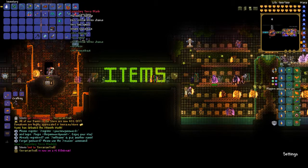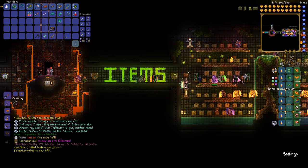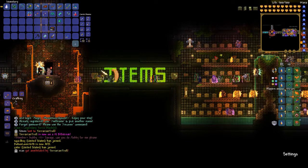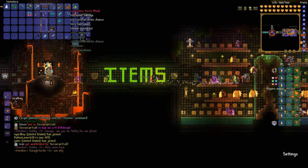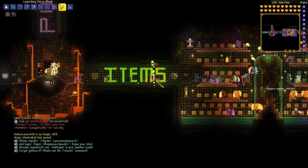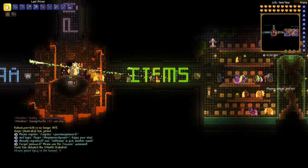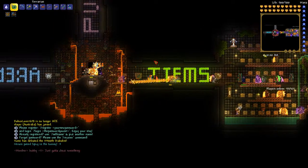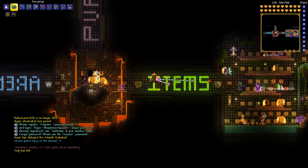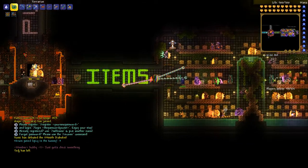Legendary Terra Blade. And since I have the best armor in the game — as you can see, the Solar Flare — it does 156 damage. You can use it. It's really cool. And as you can see, I have the best grapple.